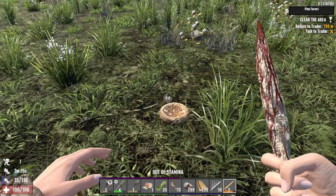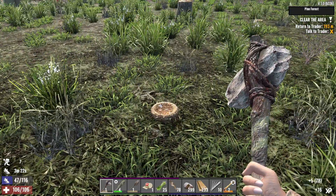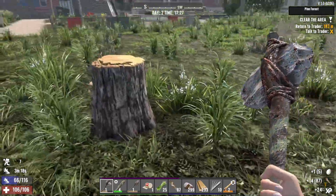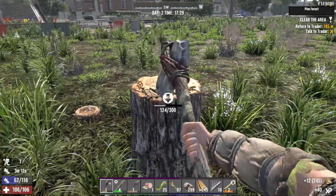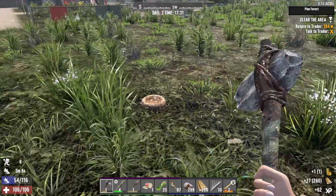I want to explain to you why tree stumps can help you cure your infection of the zombie illness. Here we have a tree stump. Every time you break a tree stump, there is a chance you get a jar of honey. How? I don't know. Where does the jar come from anyway?